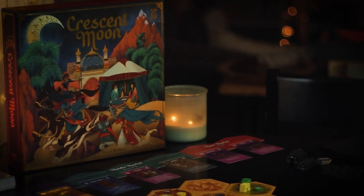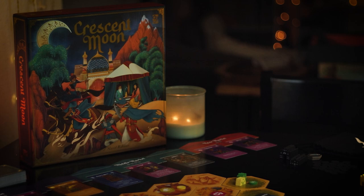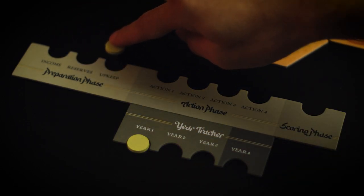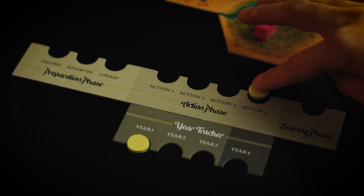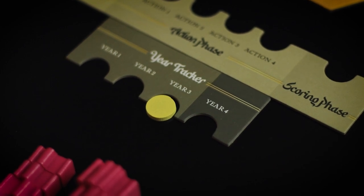My favorite thing about this game is how oddly simple it is. You only get one action per turn, and every player has their action player aid right in front of them. On your turn you can look at your actions and read through them — there's a lot of text, but once you read through it you understand how each action works. Player turns go by really fast. Four action rounds make up a year, and the basic game is three years long, giving you 12 actions total — which is not a lot at all.